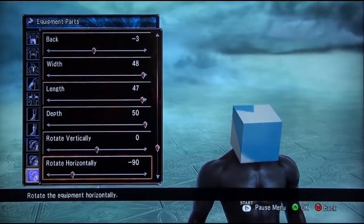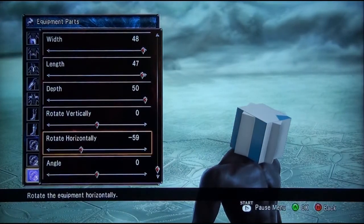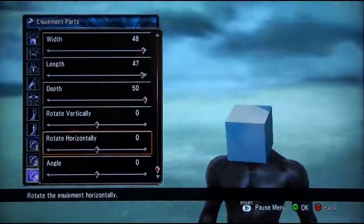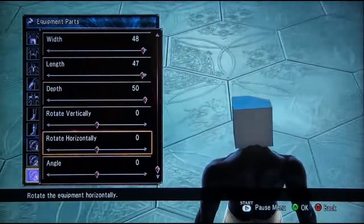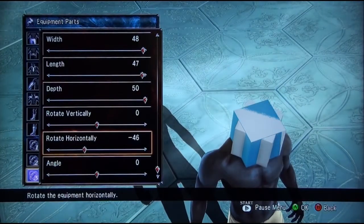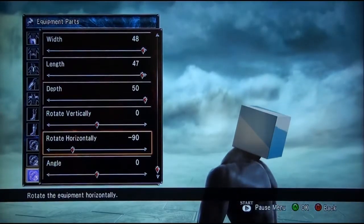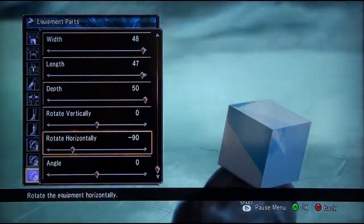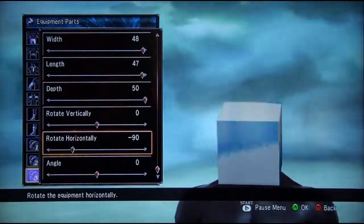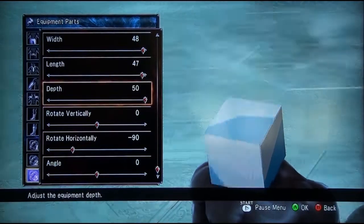Now, the reason I say rotate negative 90 — if you put it on zero, it doesn't give it an effect on the side. You still get the top, bottom, and front, but if you go negative 90, even though it doesn't flicker, it still creates a crazy illusion, jagged effect. You probably can't see it on the camera, but once you create this character — or any character with a box on their head, body, or anywhere — you will see what I mean.